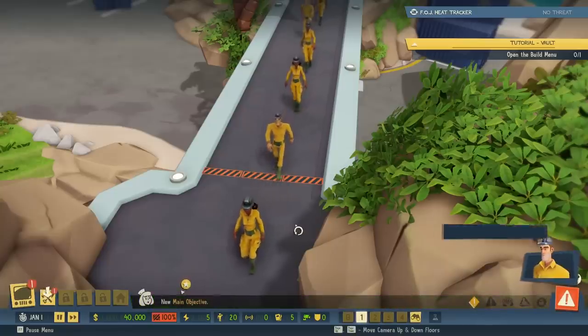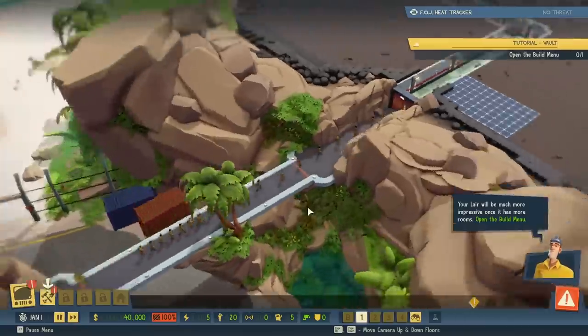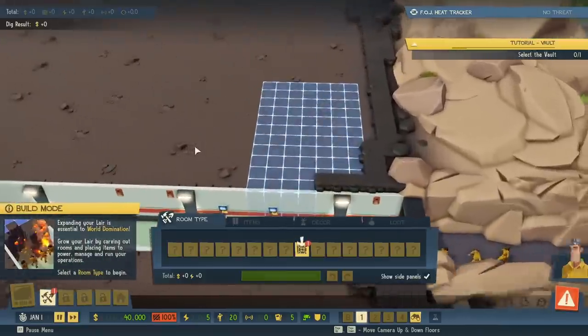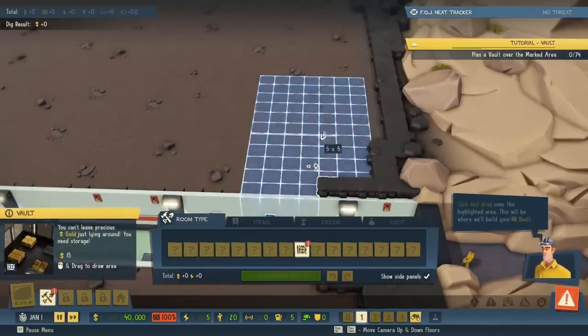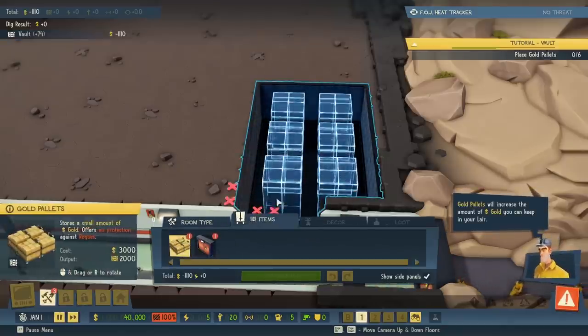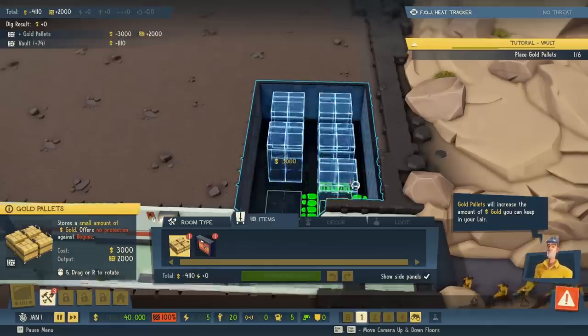Main objective available. Your lair will be much more impressive once it has more rooms. Open the build menu. Time to build. You need a place to store your gold — the vault. Select the vault icon. Paint tiles over the highlighted area. This will be where we'll build your vault. Gold palettes will increase the amount of gold you can keep in your lair. Top down will be a little easier.